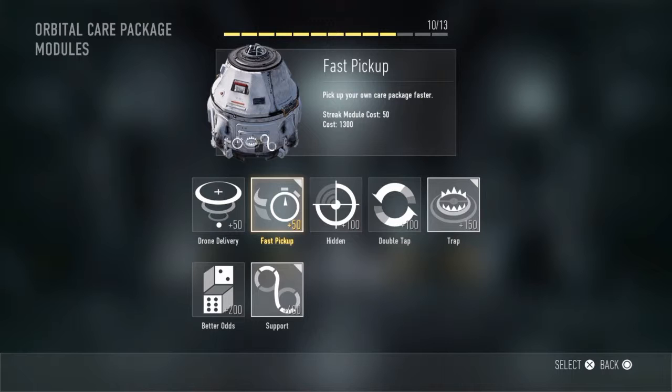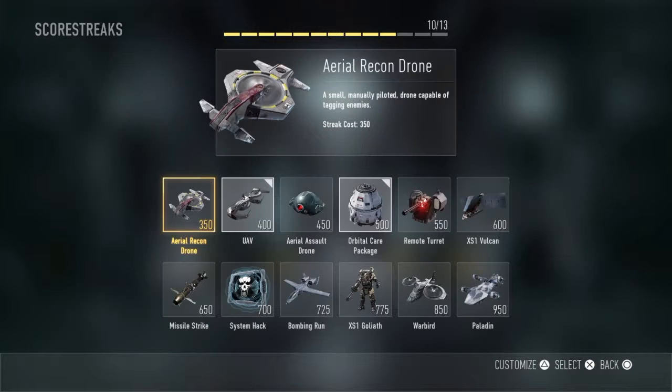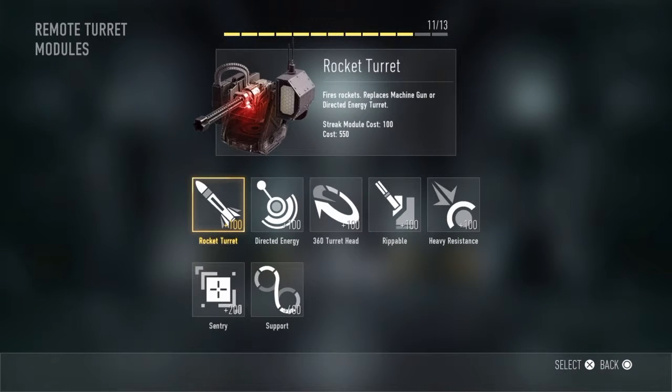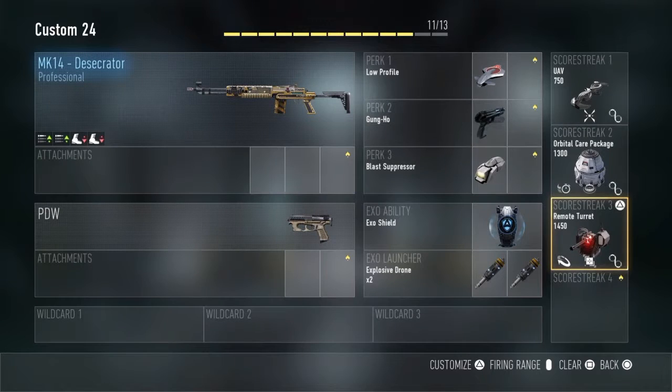Now I'm going to let you guys in on a little secret — I also use Fast Pickup. This was my best one — I got the most kills in my first unit, which is pretty cool. And this is a 360 turret head on my Remote Turret with support and a Sentry.